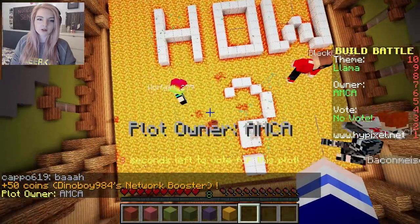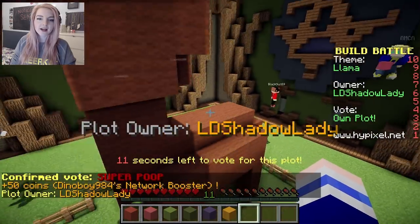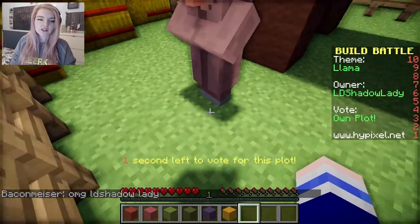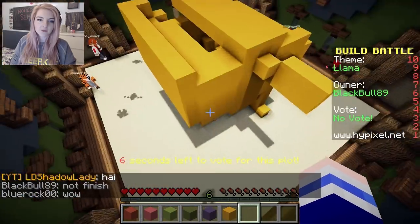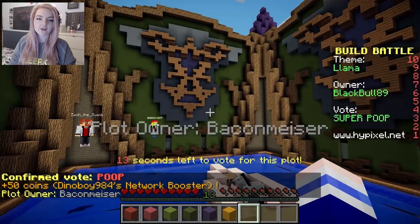Poop. Super poop. Getting all meta about this llama theme. Oh, here's mine! I'm in love with a llama! I should have put little hearts coming out of the villager's head too! Oh wow, what is this? Where's the llama's head? What am I looking at here? I'm sorry! Oh wait, there's a poop there! I'll give it a poop for the poop!